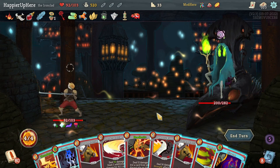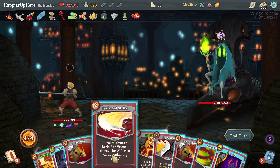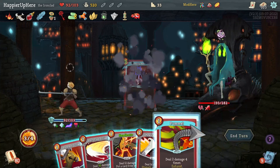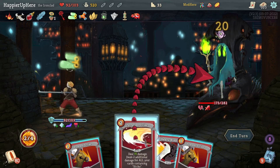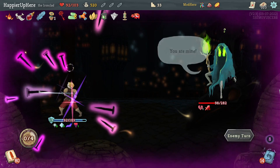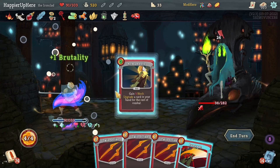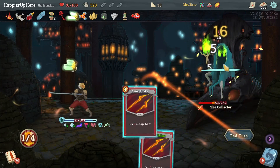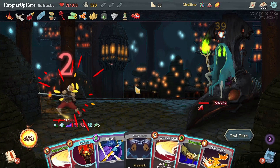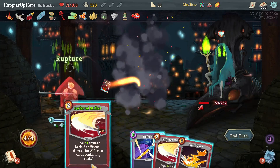I definitely tried and I feel I got reasonably close. Because I have the Boot, Pummel is not bad. Perfected Strike is good — let's do Thunderclap first, Disarm, then Pummel, then Perfected Strike: 75 damage. 24 incoming — at this point since I'm not perfecting anymore it's just a matter of playing a bunch of cards. 59 incoming — let's do True Grit, Rupture, Perfected Strike and another one to kill.